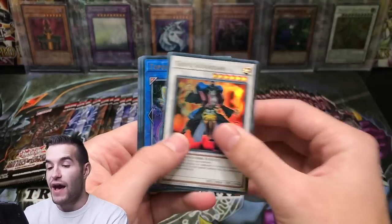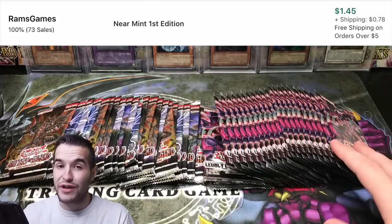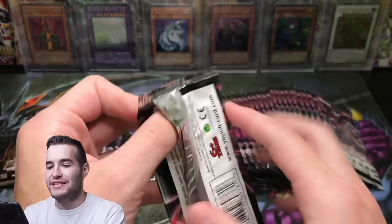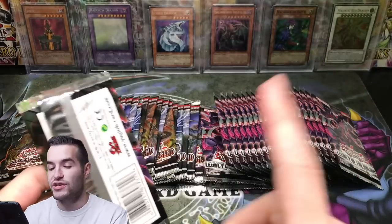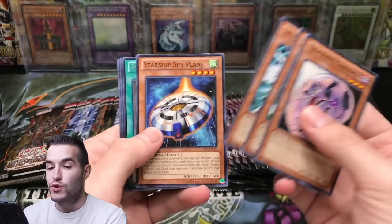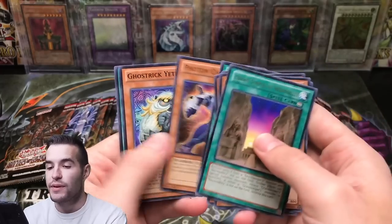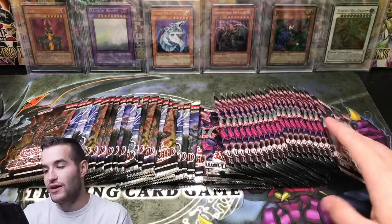I want to remind you guys that we have Rage of Rock coming up this week. Hopefully we'll be able to open a couple of boxes on Friday and a case later on the weekend. That will be a lot of fun — that set has Wing Dragon of Rock Ghost Rare and I'm extremely excited about it. Also, thank you guys for 19,000. If you guys didn't see the Blue Eyes 10 opening, check that out. I'm looking forward to 20k, because I've been itching to do that opening for so long — it's going to be so awesome.